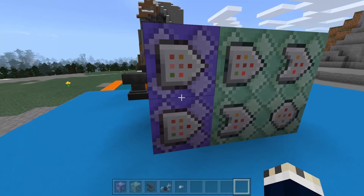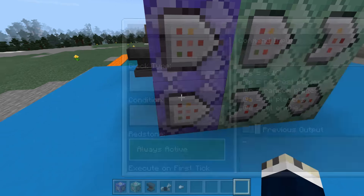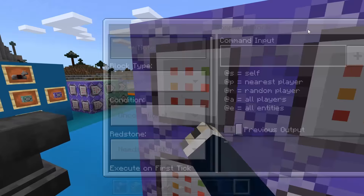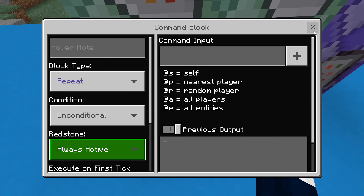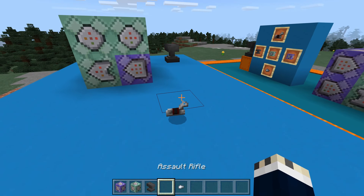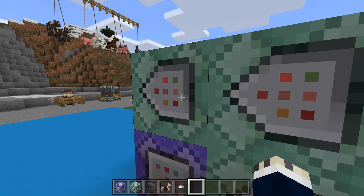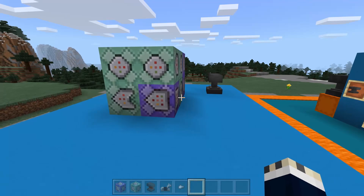Now go into the purple ones and make sure it's set to always active. Do that for all of them — this one, around here, and this one too, make sure it's also always active. If we test it now, it doesn't work because we haven't actually added any commands yet. There's nothing in here, so let's get to that.